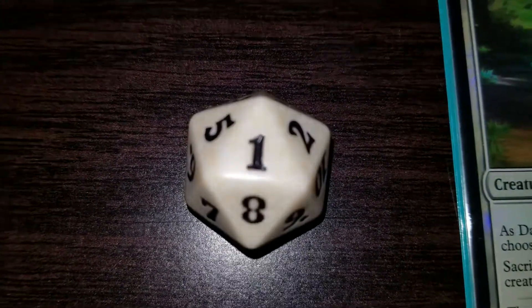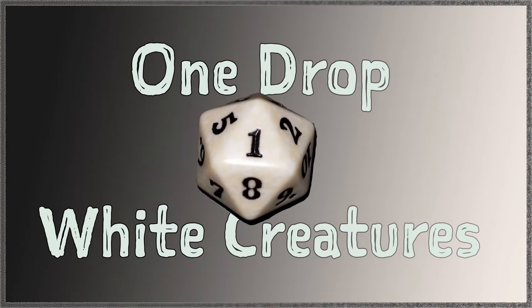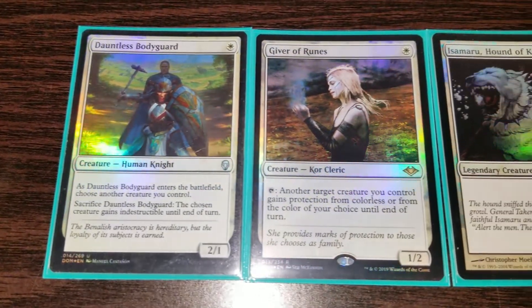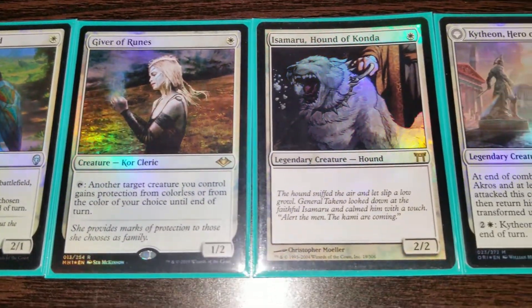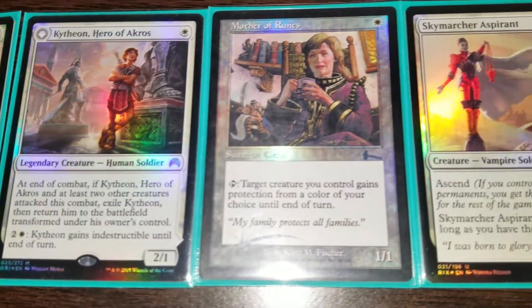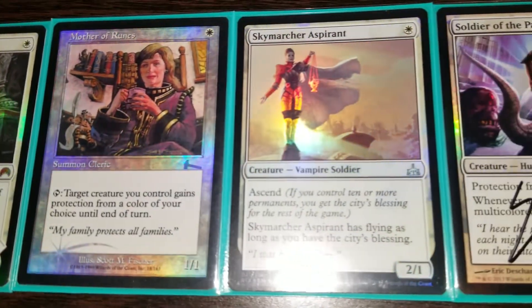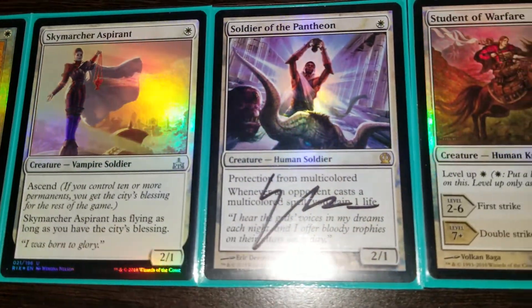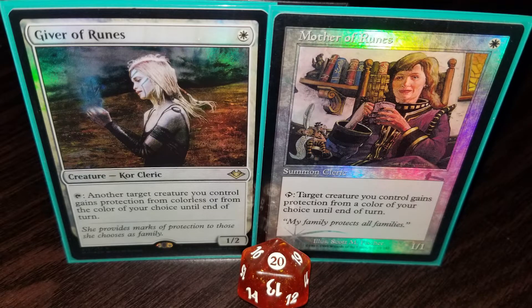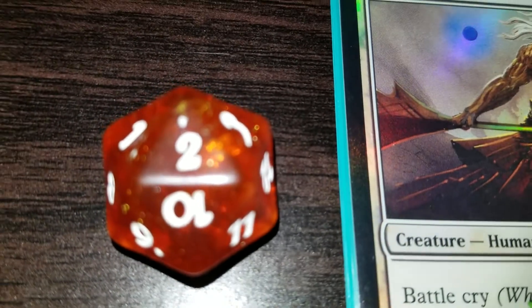We're gonna start off with the most important thing to white, and that's one-drop creatures. You need to support aggro in white, and it all starts with the one-drops. Dauntless Bodyguard and Giver of Ruins are two of the newer additions to my cube. Isamaru is the classic one-drop. Kithkin, Hero of Acros flips into a pretty strong planeswalker, whereas Mother of Ruins just protects her family. Sky Marcher Aspirant, Soldier of the Pantheon, and Student of Warfare all do different but still aggressive things. Giver of Ruins is the new modern-friendly take on Mother of Ruins — both are very strong and you probably should be running them in your cube.